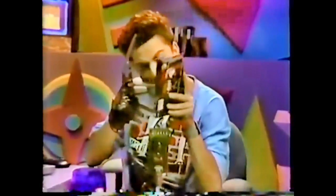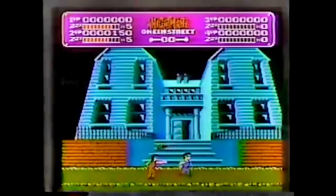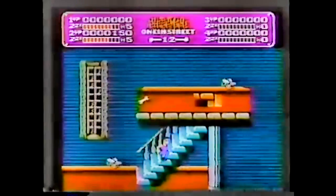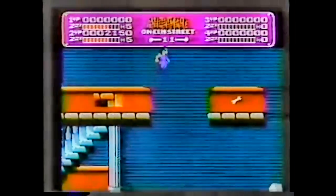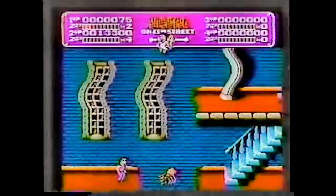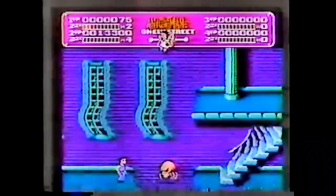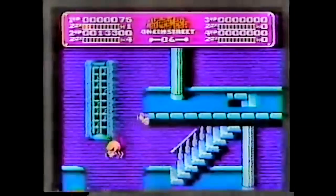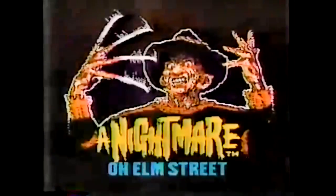When someone mentions bad dreams to you, who do you think of? Who has the face that launched a thousand nightmares? Freddy, that's who! And now he's back, but this time he's on the NES. Just like in the Nightmare on Elm Street movies, Freddy is ready to give you the fright of your life. The object of the game is to search through the buildings on Elm Street, look for Freddy's bones, collect them, and burn them in the high school furnace. There's a great effect that happens when your player falls asleep — you become a dream warrior and get stronger powers to battle the most feared horror legend of all time: Freddy Krueger!